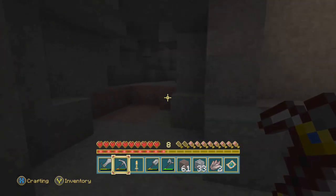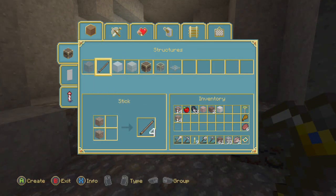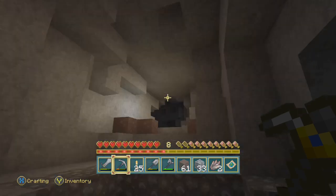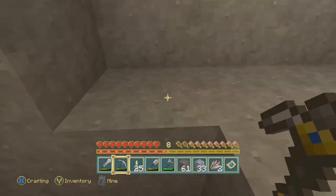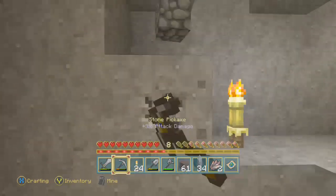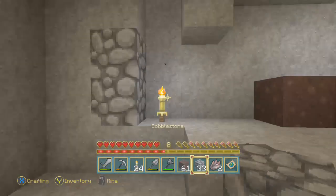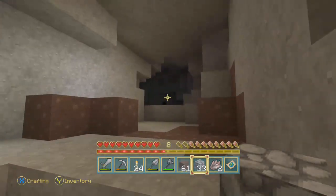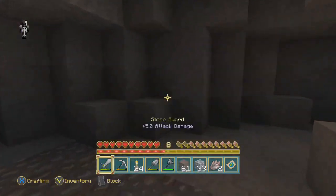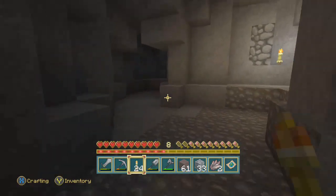Here's a really good tip for when you're mining. I'm going to mark where I came out with not only a torch, but actually with cobblestone, because there's no other cobblestone anywhere. Now, when you're exploring mines, I have a very simple way to not get lost that is very effective.